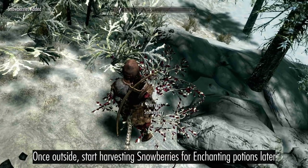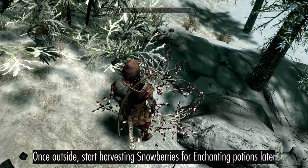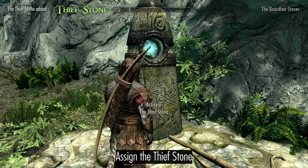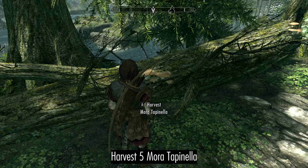Once outside, start collecting Snowberries to make Enchanting Potions later on. Grab the Thief Stone on your way to Riverwood, and pick five more Mora Tapinella.